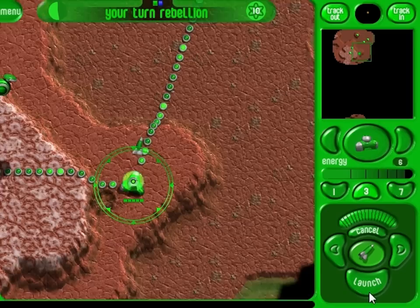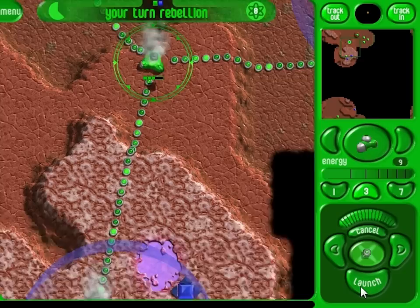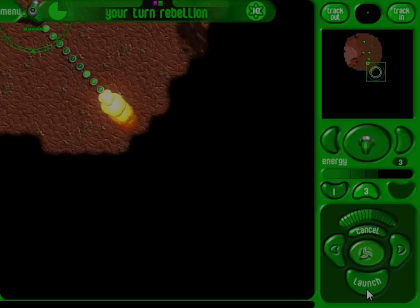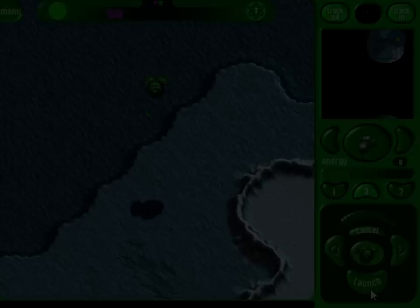Costing 3 energy: Missile — auto targets and homes in on enemy material. EMP — temporarily shuts down units within its blast radius, useful for disabling shields. Spike — sends a damaging pulse up and down a power line. Reclaim — destroys whatever it hits without triggering an explosion. Balloon — provides visibility without blocking your network. Mine — fires a spread of 3 proximity fused explosives.